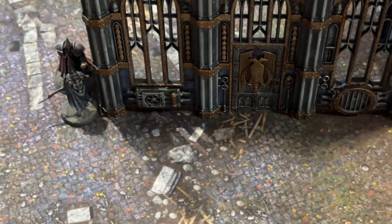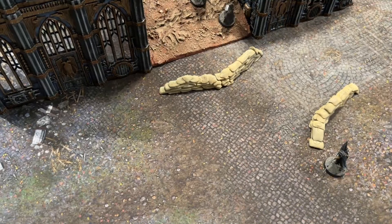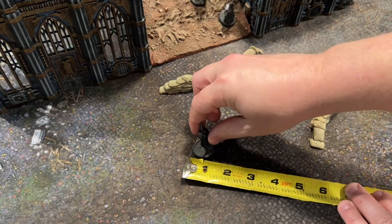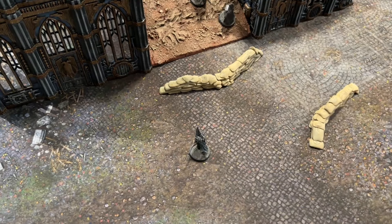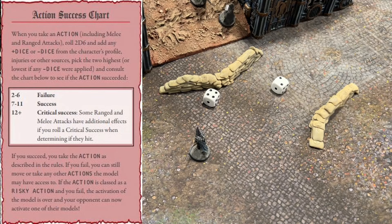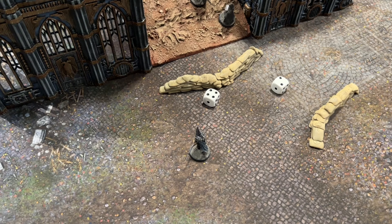Next we have Dash. All models, unless otherwise noted, can move a second time up to their full movement speed if they pass a risky action test. This can be done in addition to a normal move or charge. If you fail the dash, the activation of the model will always end, and it goes over to your opponent.